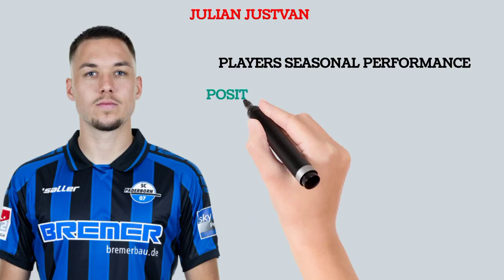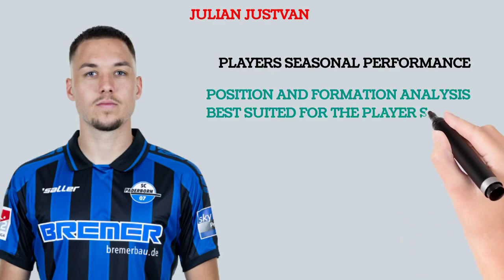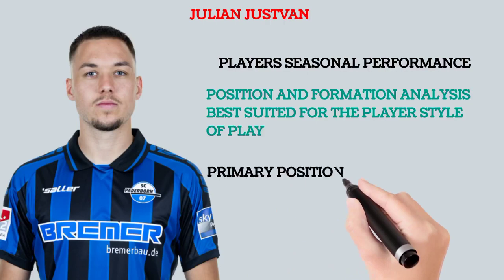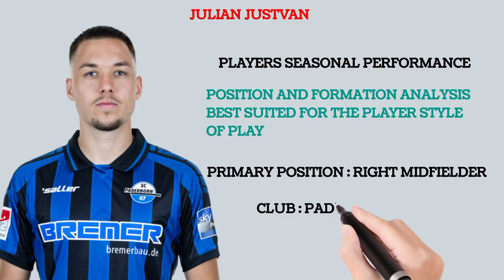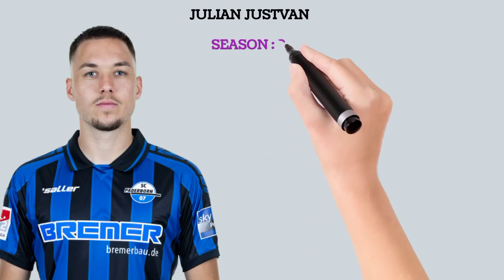First of all, we'll talk about his record, then use that to analyze and tell you the best position and formation this player could play in every single league. He is primarily playing right midfield, playing in the Bundesliga, and is 24 years of age — a very young player. The color coding for his seasonal record is: blue for good, green for very good, and red for excellent.